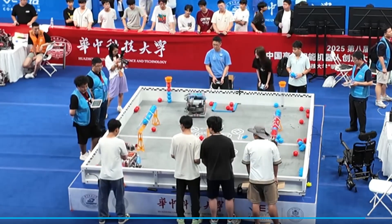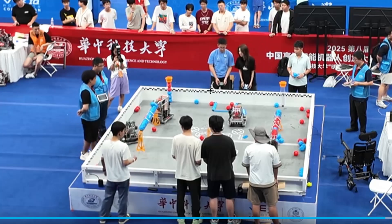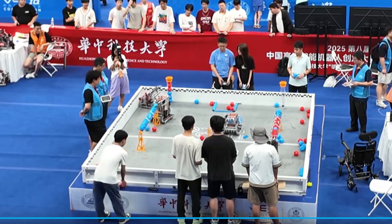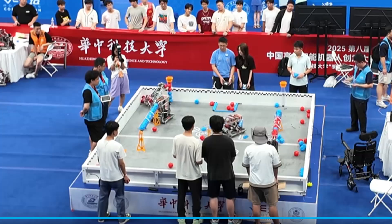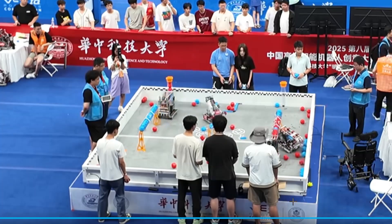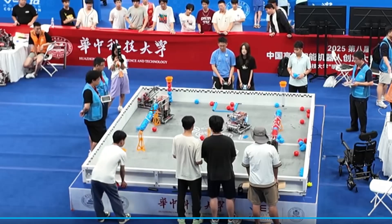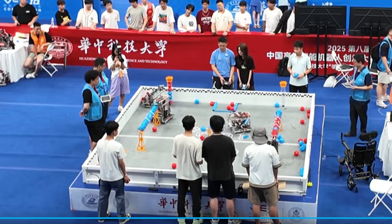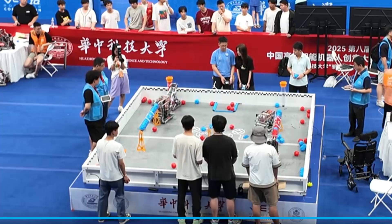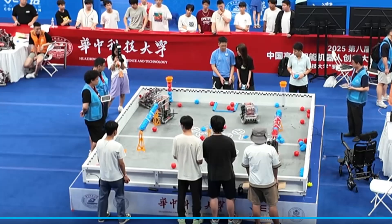I'm also quite new to this game, as all of you guys are, so I'm still trying to get an understanding of what strategy really looks like here. I think this Blue Alliance is showing us a pretty good example of how to play this match. Towards the end, they're kind of hoarding one side so the Red Alliance can't score anything in or knock anything out.